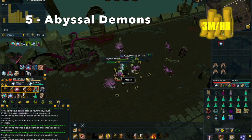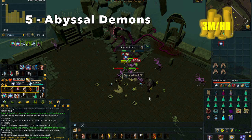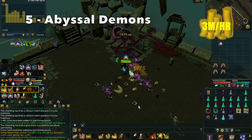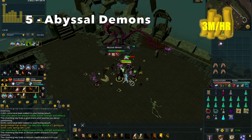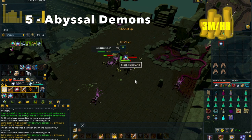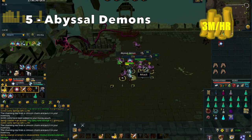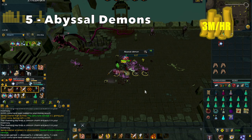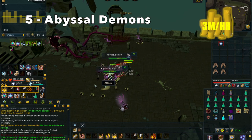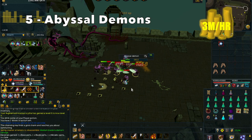At number 5, we have Abyssal Demons. Abyssal Demons do require 85 Slayer, but in order to actually maximize your profit per hour and get 3, maybe even 4M/hr, you do need near-max stats — you're going to need curses and overloads, and some high-end gear, especially a high-end two-hand weapon like a Scythe or even a Dragon Rider Lance. The method you really want to use is go to the top floor of the Slayer Tower. I have an Aggression Potion active, an Overload active, and my curses, especially Soul Split, which is the most important. Then use all your area abilities that deal area damage, such as Hurricane and Smash, and you can just camp here and pick up all the drops every few minutes.